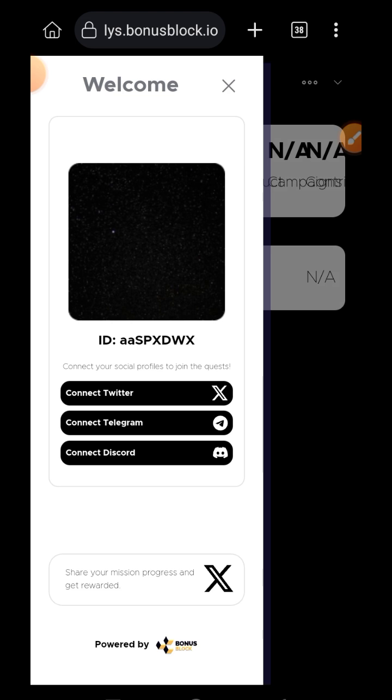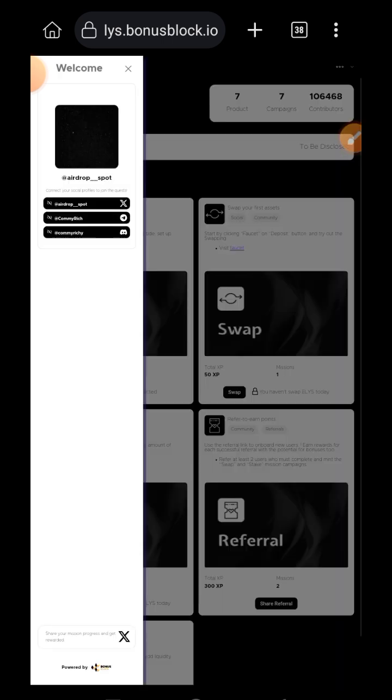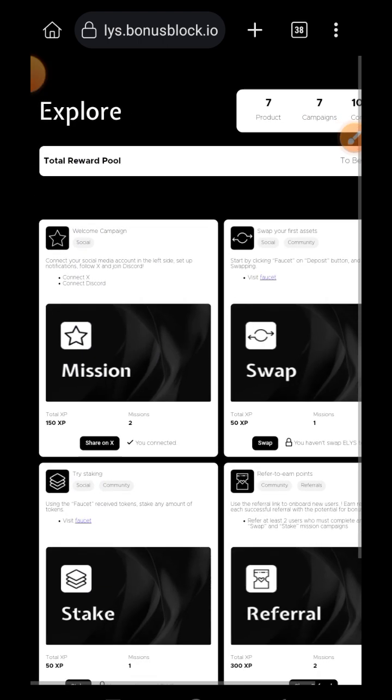Once you're in, the first thing you want to do is connect all three socials: Twitter, Telegram, and Discord. I've connected my socials and will move on with the rest of the missions. This is Mission 1, and for connecting your socials you are going to get 150 XP.